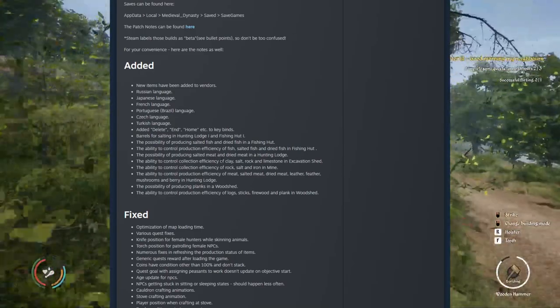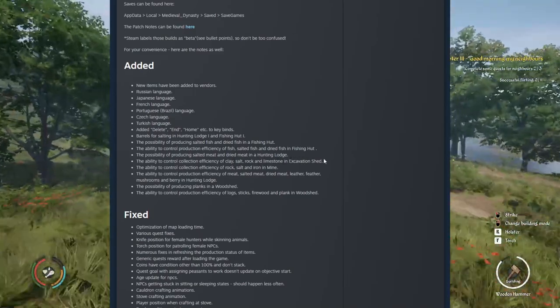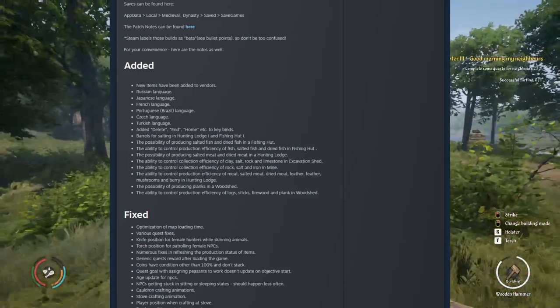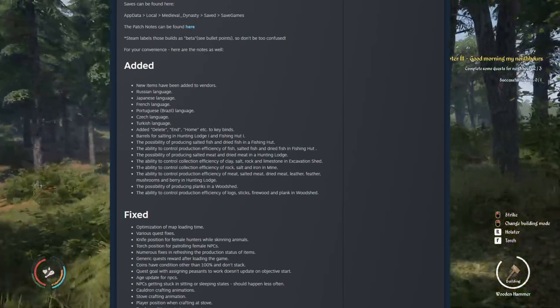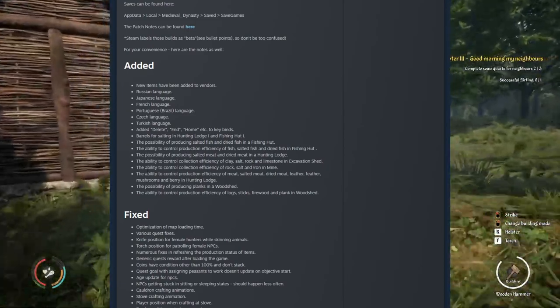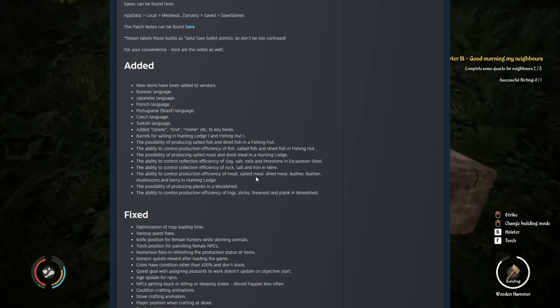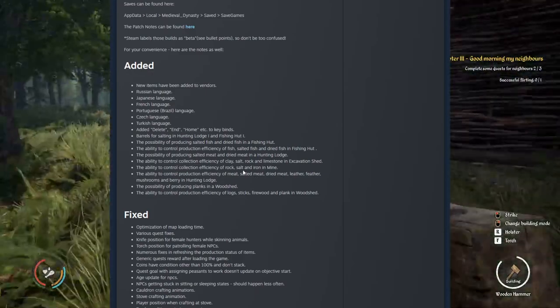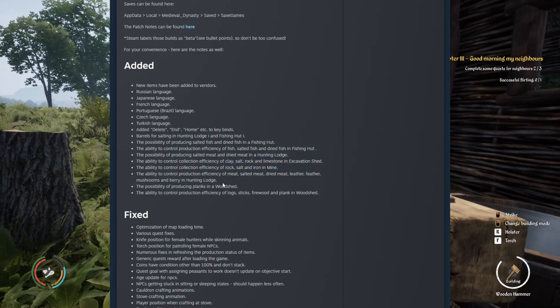The ability to control collection efficiency of clay, salt, rock, and limestone in excavation shed. Also the ability to control collection efficiency of rock, salt, and iron in mine. The ability to control production efficiency of meat. So you pretty much now can state how much you want to produce and when you want the workers to stop producing — whatever you want them to stop producing, whether it's mine or meat or whatever. Very cool.